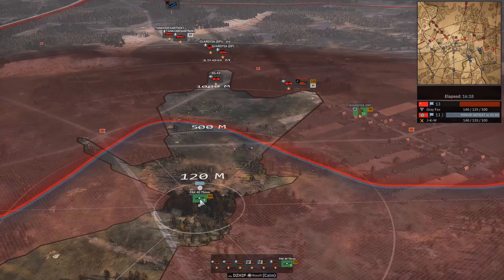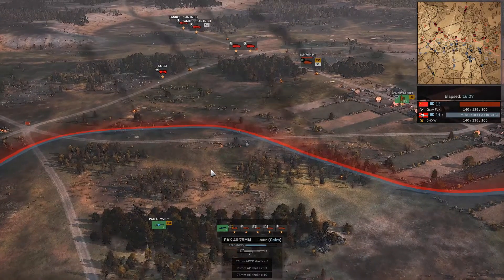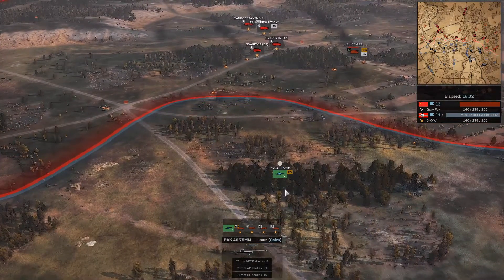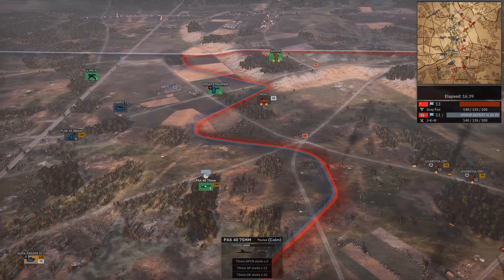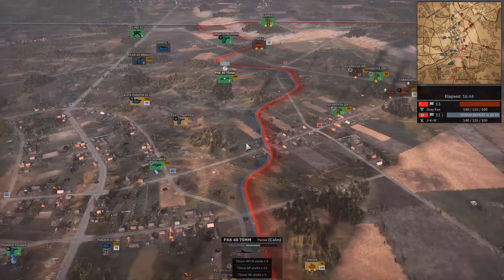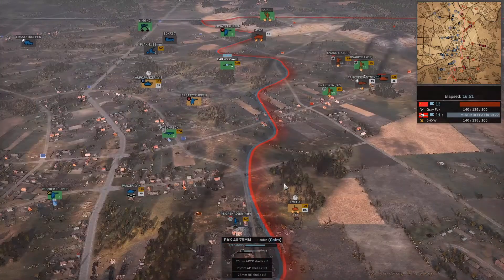These Focke-Wolfs have just been constantly on the map, strafing. Now the PAC-40 is going to get some shots — there we go. And then the Flak 88 is going to join in the action. This is what I was concerned about, but it's beautiful — they're not going to get across the open field. They've been forced to unload early, so he's really not going to make his push anytime soon. That will give JKW time to get some reinforcements in.